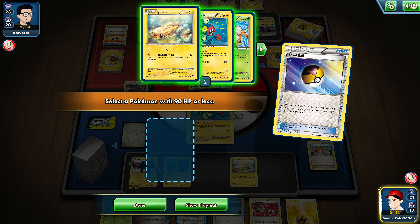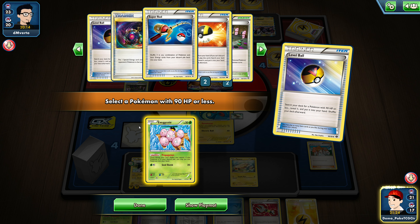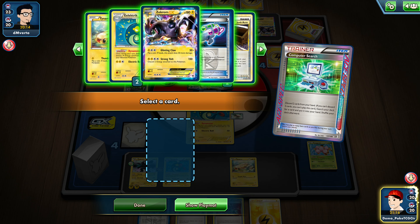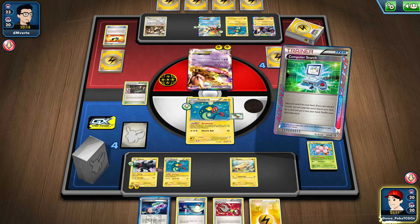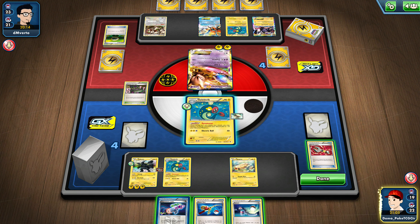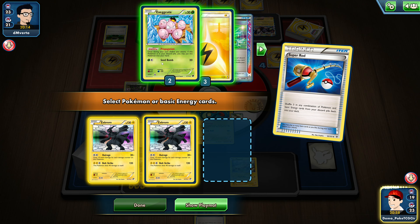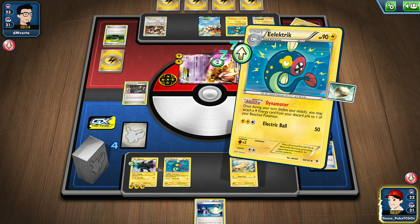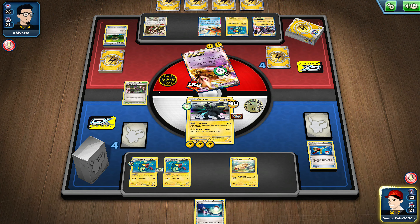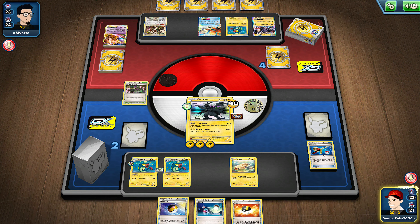I'll use Junk Arm for Silver Bangle since we really need that. Then Professor Juniper for seven — I managed to find everything I needed. I'm in search for one card: Super Rod. Let's go first with Level Ball — I have a strong finisher available, which is Zekrom. Let me use Computer Search for two Exeggcutes, then Super Rod to recycle back two Zekroms and one Lightning energy. It's time to retreat into Zekrom for a Bolt Strike — 50 plus 30 for Hypnotoxic Laser, should be enough for the knockout.